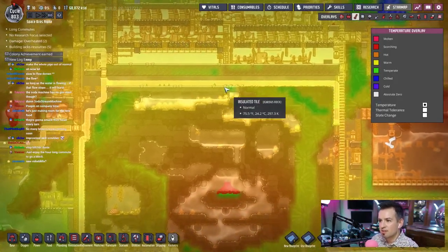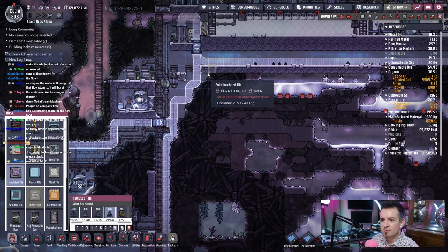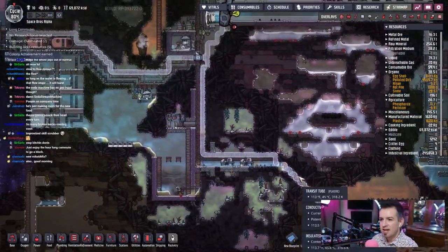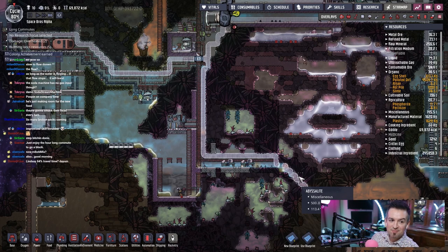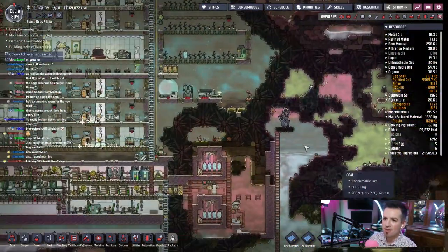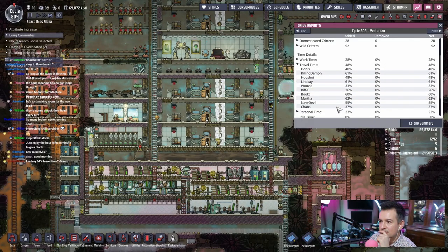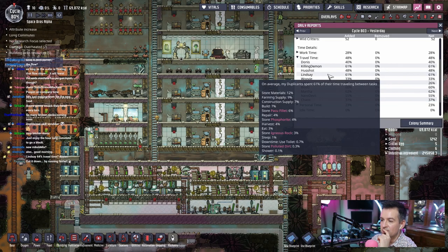Let's see how's this. Is this a good — yeah, that's good. There's a weird gap right there, just looks weird. Then I get down here and work. It's getting back that's gonna be a problem. Hey Milan, thanks for that follow, I appreciate that. Thank you. Yeah, 64% travel time — I wonder why though. What is her — long commutes, Lindsay, Lindsay, Lindsay, Lindsay. Lindsay — 61%. Store materials. Oh wow, because she does so much stuff. Storing, storing, storing, storing, storing, storing.